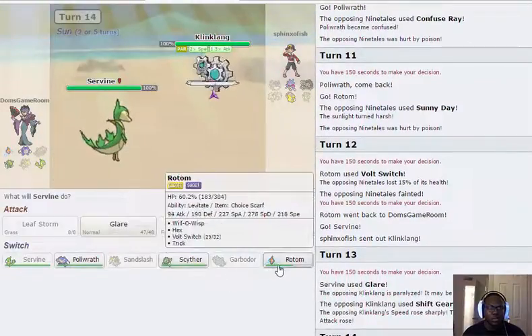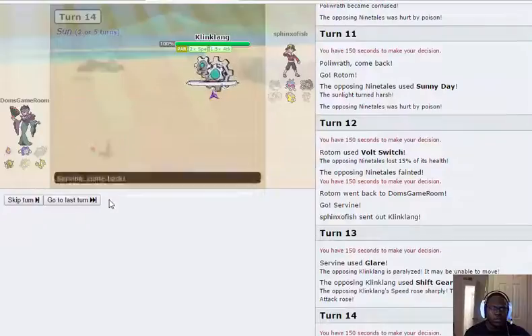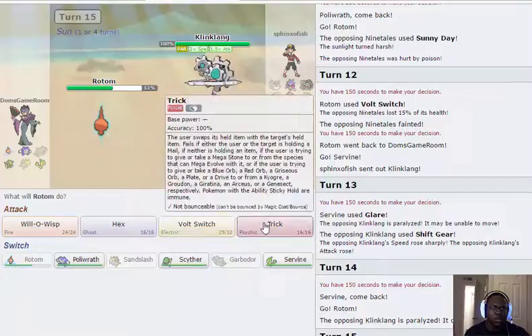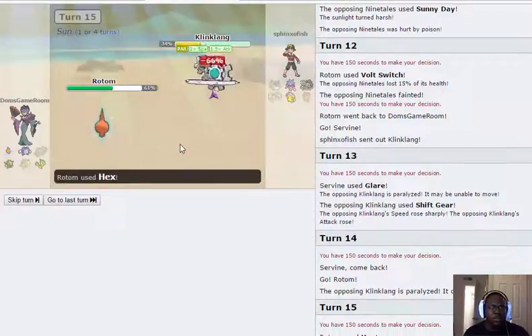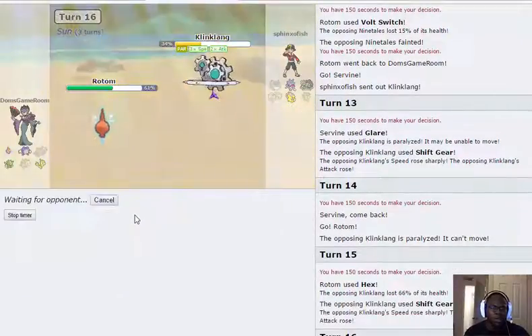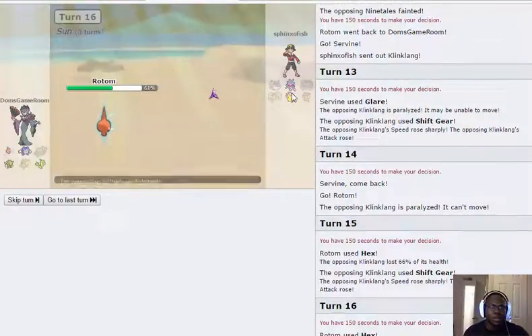I'm going to shift and go into Rotom here — I might be able to live a Gear Grind, not positive. It's paralyzed so I'll never find out. I'll just Hex for damage — that does a lot. He Shift Gears again, I'll Hex again. He's mega Malamar most likely so I can't Trick that, but this gives me an option for outspeeding Malamar.